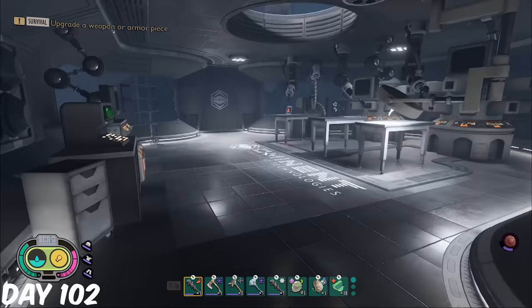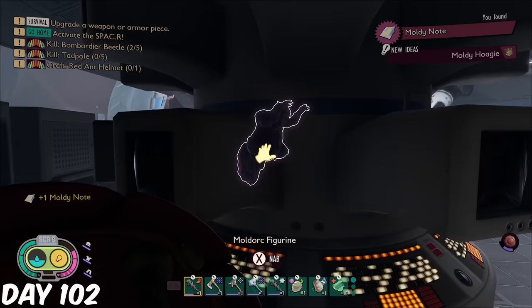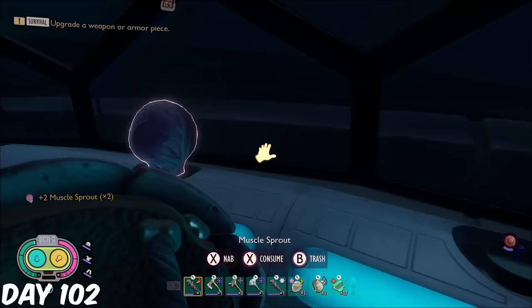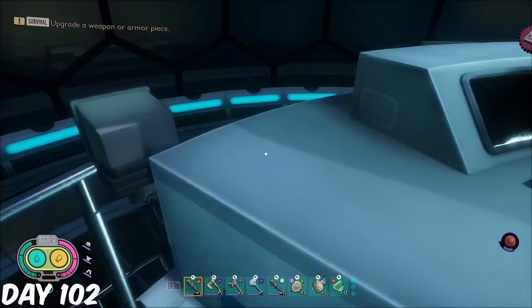I headed into the Moldork Castle and grabbed the Moldy Note, unlocking the Moldy Hoagie, along with the Moldork figurine, which meant I now had all seven figurines, and also unlocked Stage 3 of Rascal Rogue. On the way home, I made a stop at the Pond Lab, as I needed more Muscle Sprouts for my smoothies, and while here, I picked up the final Duper Disc, which I had missed earlier.